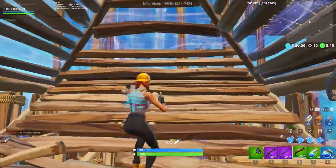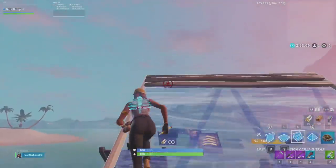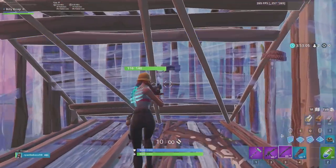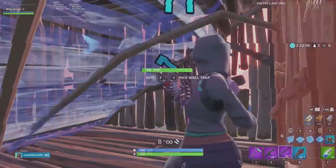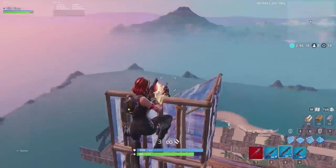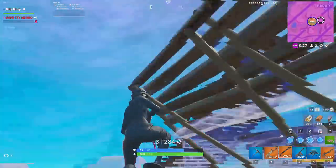Once you're comfortable looking around while build fighting, you need to take it a step further. The enemy player shouldn't just be somewhere on your screen — they need to be behind your crosshair. Build fights are chaotic. They get weird, they get awkward. You might think you're completely safe and covered, but out of nowhere a player could pop up in front of you with a quick edit, phase through a ramp, and body you before you realize what happened. If that player isn't on your screen, you lose the fight. If they're on your screen, it could be a 50-50. But if their head is behind your crosshair, you're the best player in the game.